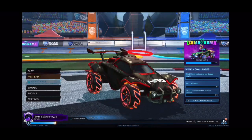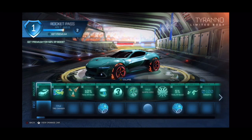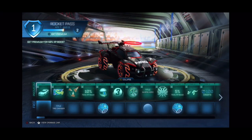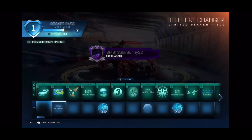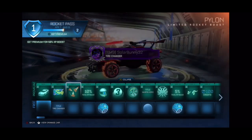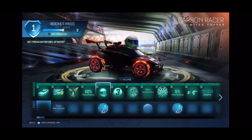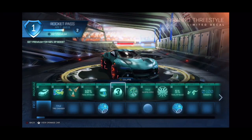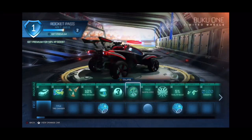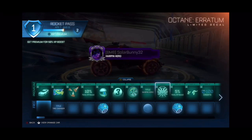Let's experience the Rocket Pass together — I have no clue what to expect. So obviously the Tyran is a pretty good-looking car in my opinion. Keep it moving — you got the tire changer, it kind of goes with that race car theme. So does this right here — Carbon Racer. An uncommon drop, pretty cool-looking decal, some nice wheels. Definitely hits the racing style theme.